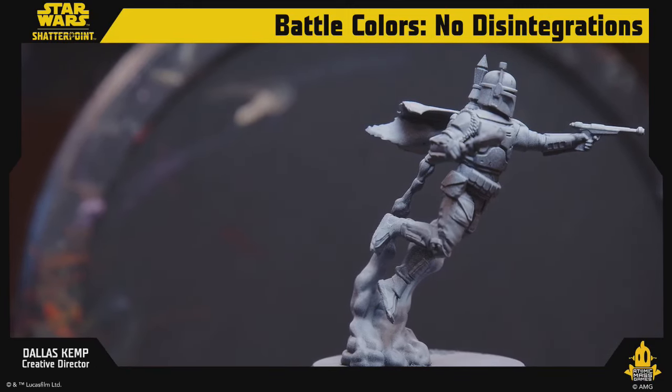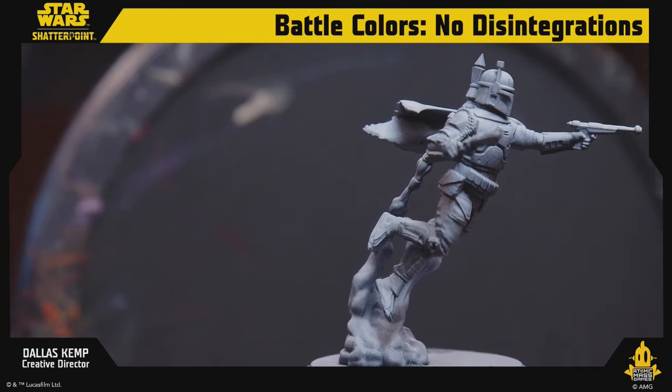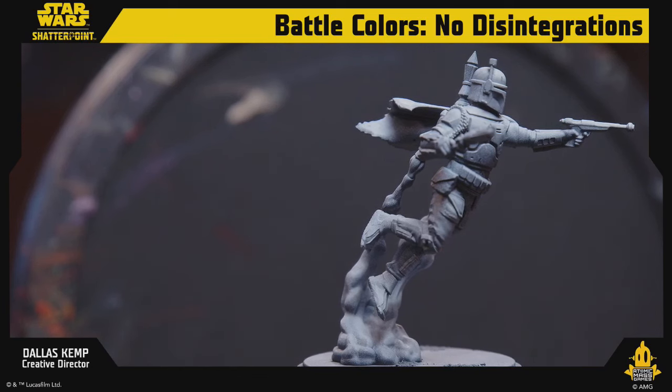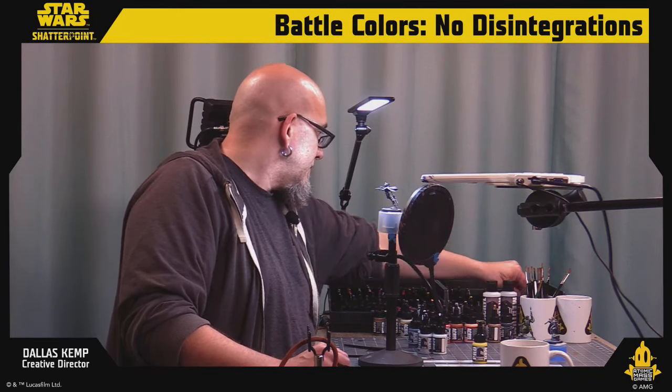Boba Fett coming at you live! All right — I've got bold titanium white, bright neutral gray, warm gray. There's a blue color I really want for this. There it is — white blue, I love that color. Dark neutral gray and dark warm gray sound great — we'll use those. Let's also grab a little olive flesh; we're going to have fun.